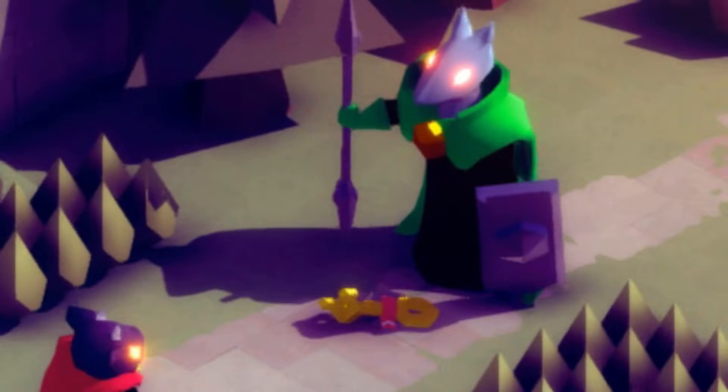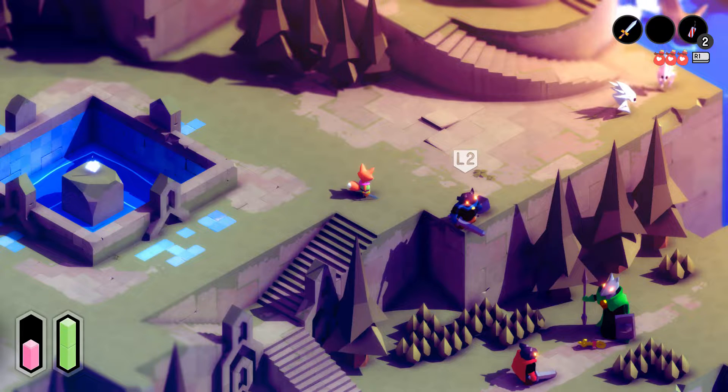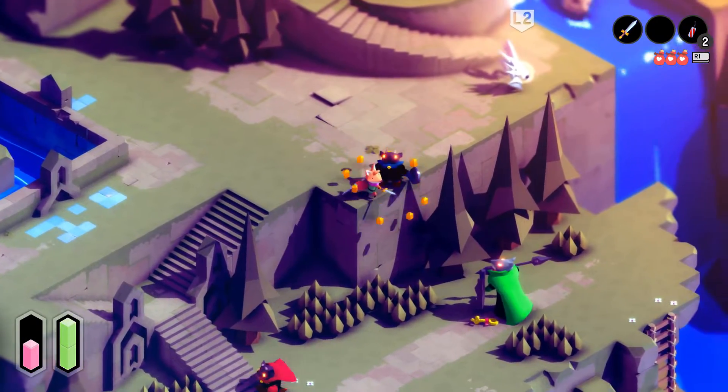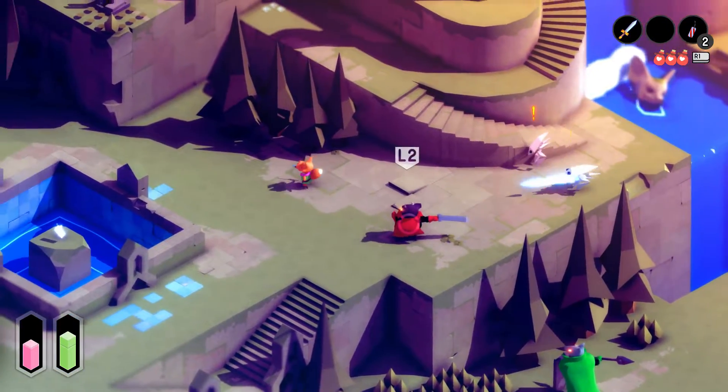There's another green one — oh, he's got a key down there. Well, I'll save my bombs for him. I wish I had an incendiary bomb, but maybe we can make do. Oh, they're aware. They're so aware. But he's just going to sit down there and I'm fine with that.